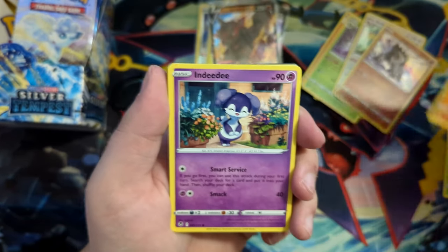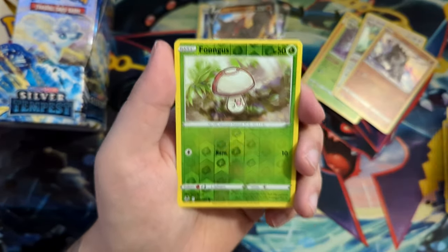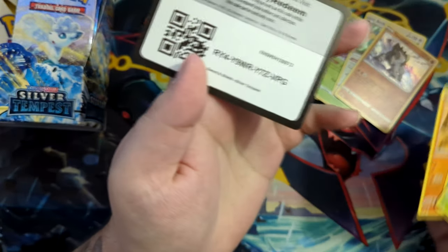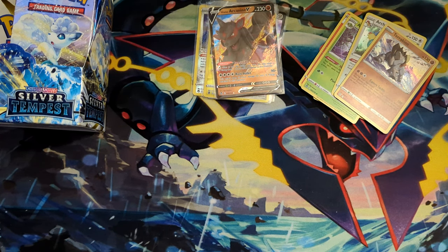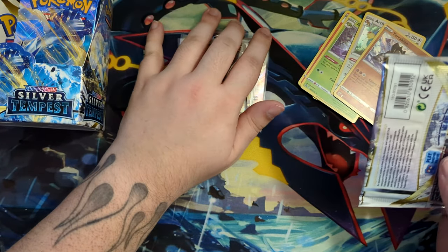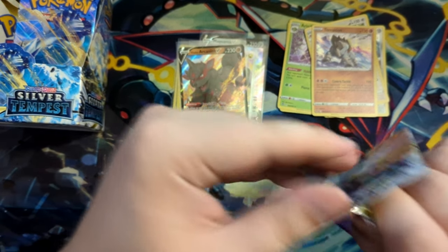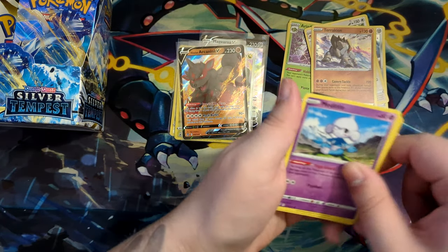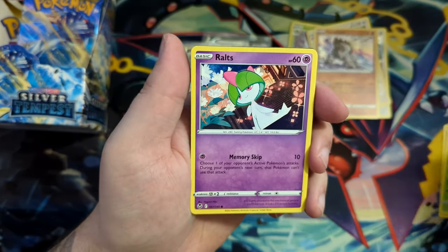What I usually do is open a booster box — or in this case an ETB, a three-pack blister, and a booster box — and then that's about all of the set I'm going to open. And if I want the card, I'm just gonna buy it as a single. That's much cheaper in the long run. And you don't get frustrated. If you easily get frustrated because you didn't get the card you wanted, just buy singles.